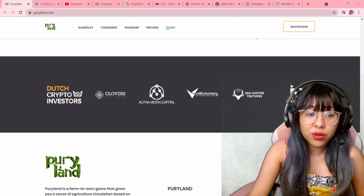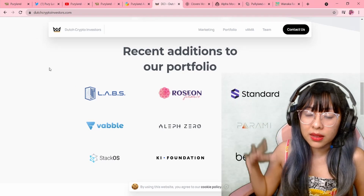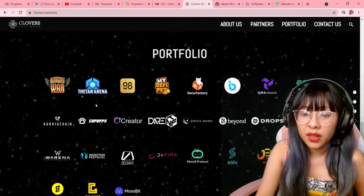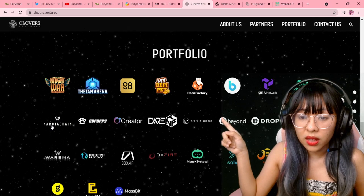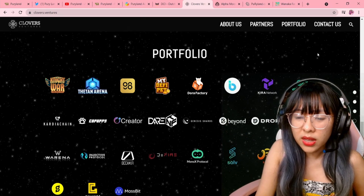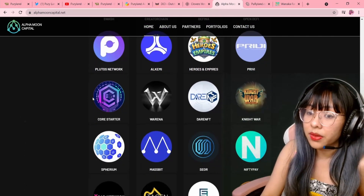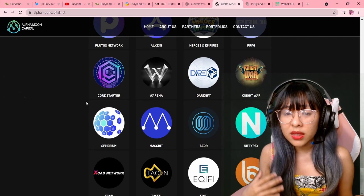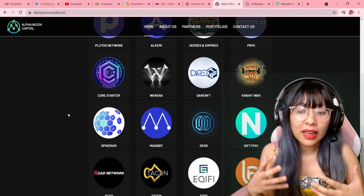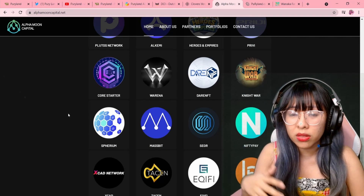If we go to Dutch Crypto and search it, you can't find Puri Land in their portfolio. The same thing happens with Clover's Ventures — if you go to their website and look at their portfolio, it's not there. I know this company because they have MyDeFiPet in their portfolio, which I've invested in, so I'm familiar with them. And they haven't declared Puri Land. On Alpha Moon as well, it's not in their portfolio. You won't be able to find on the internet any post tying these companies to Puri Land.